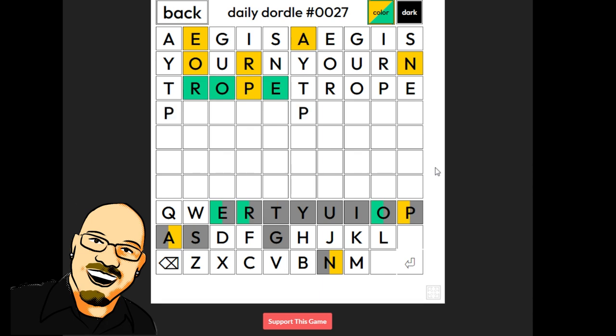Okay, we get a lot of information there — P, O, R. Probe. What else is left? Probe. Prove. Let's go with probe first. Good. Okay, it is probe. Moving on to the second puzzle.